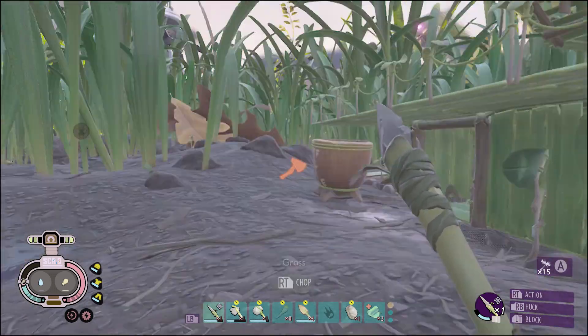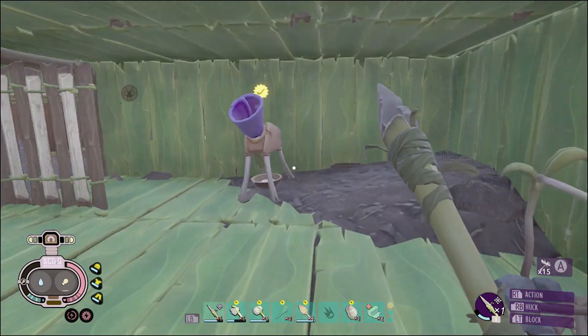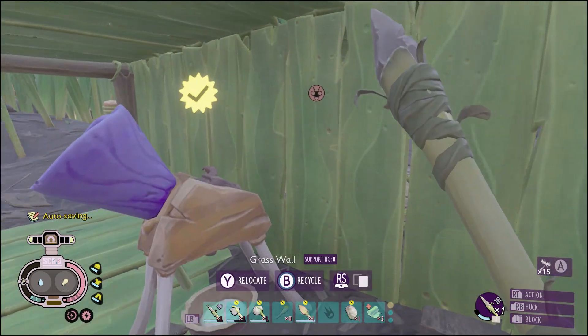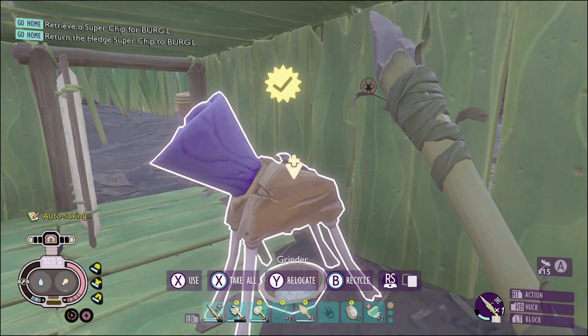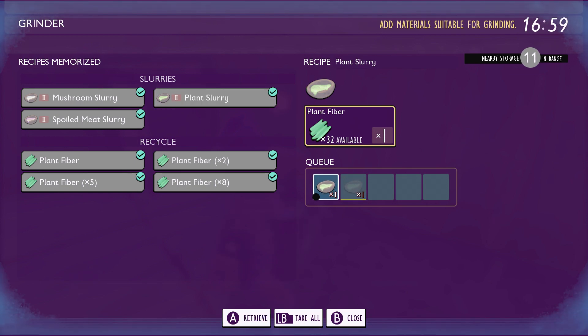Hey guys, what's going on? Today we're playing a little bit of Grounded and I'm going to be showing you how to attract aphids. We got our grinder set up here — I'm gonna go ahead and make some plant slurry. Lots of plant fiber, go ahead and queue one of those up. I have one here ready, I'm just gonna use that for the video.